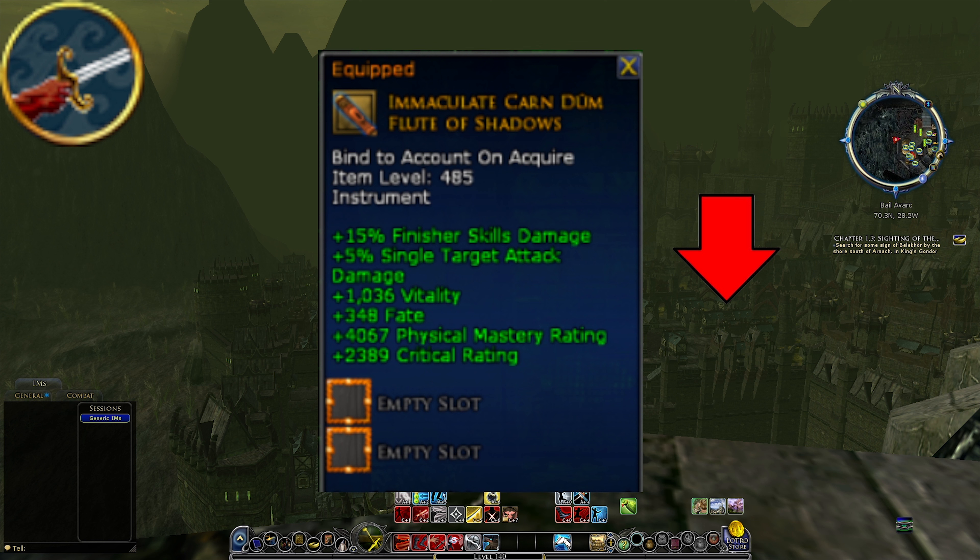Finally, the Mariner class item — losing it will make you lose the 15% finisher skills damage and also the 5% single target attack damage. I haven't really checked the crafted items, but I feel like they definitely won't have the 15% finisher skills damage, so losing this class item is definitely a nerf for the Mariner.